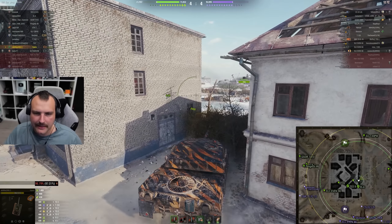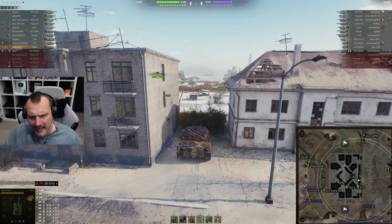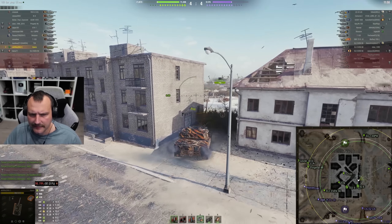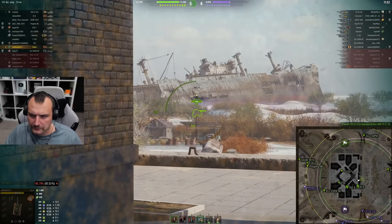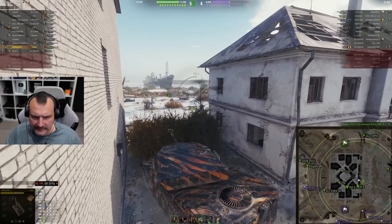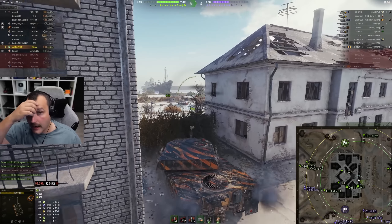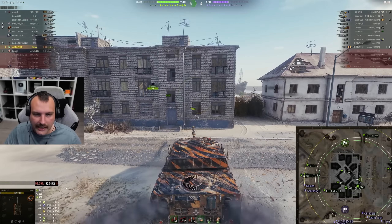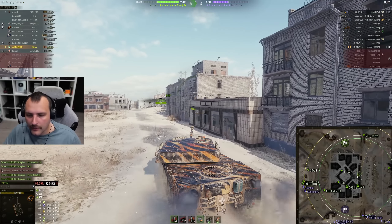I'm trying to figure out the proper play. I should be spotted here because there should be at least one ELC sitting somewhere in this area. But I'm not getting spotted, which leads me to believe the ELC is playing significantly more aggressively. Although our Scorpion should be getting slapped — very interesting. Maybe the ELC is sitting in that bush over there.